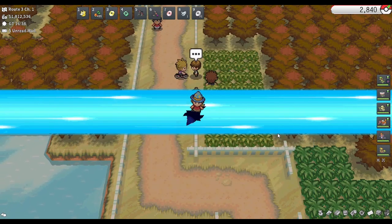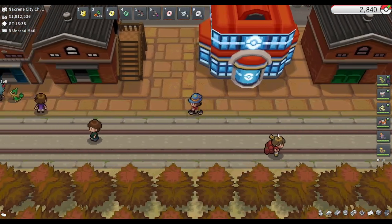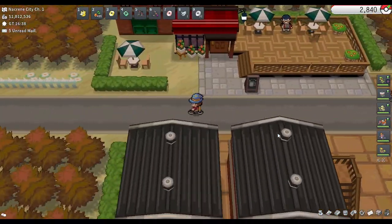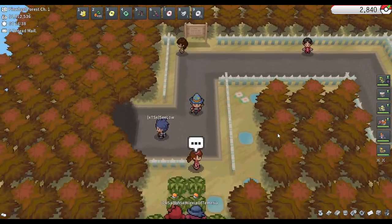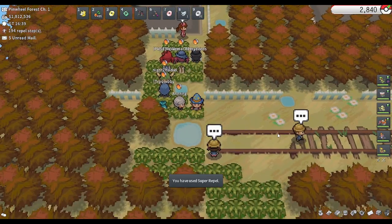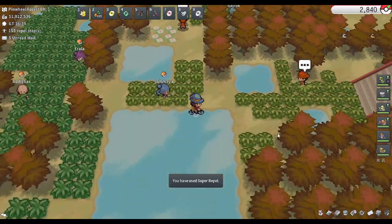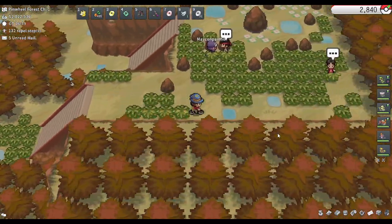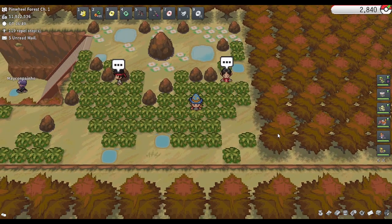Next we'll be heading over to Pinwheel Forest. There are at least four locations in Pinwheel Forest. Unfortunately, there will be quite a bit of searching if a Pinwheel Forest pheno is called. However, you can be armed with the knowledge of at least four of them. The first one is down in this area — there's someone training up here and a trainer that runs back and forth. Generally the pheno is right around where I'm standing, just under this rock in this pair of rocks.